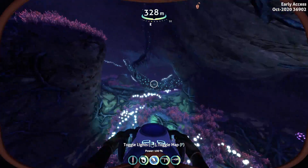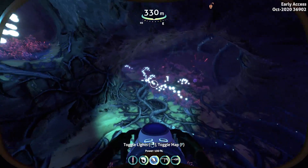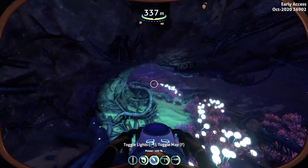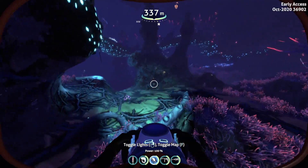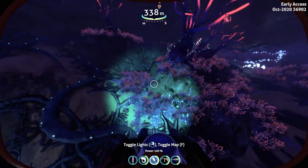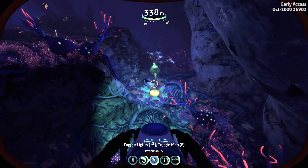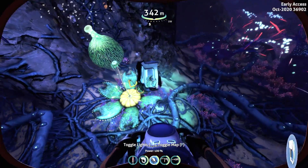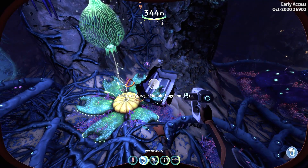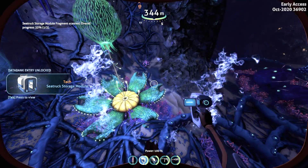Now what we want to do is go around this area and look for some module fragments for your sea truck. You can get some gel sacks from this area and some diamonds, so remember to pick those up as well. And there we go, by the oxygen plant — that's a sea truck storage module fragment, one out of three.